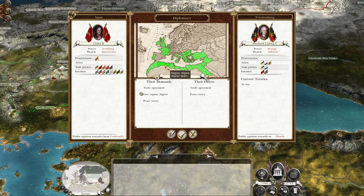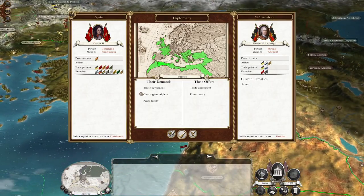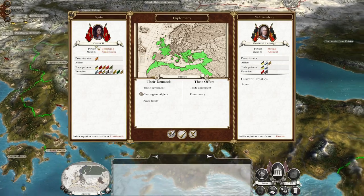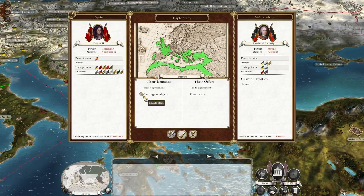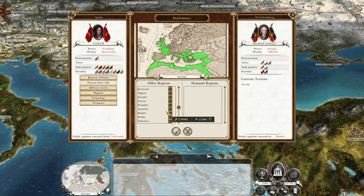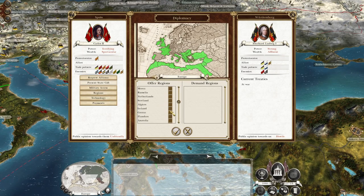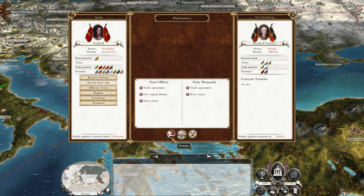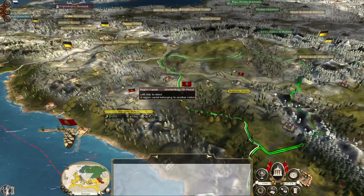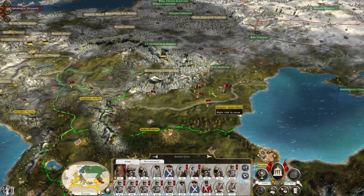I don't like having enemy territories behind my line. There's no way... I'd rather give them Sarajevo maybe. It's just Bosnia — good. The reason I like that is because it means this army is now free to prosecute the war against Russia.